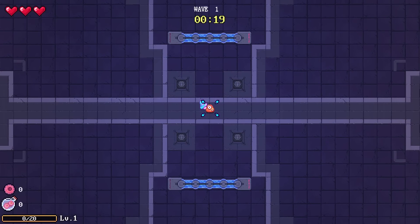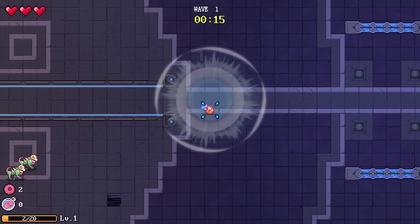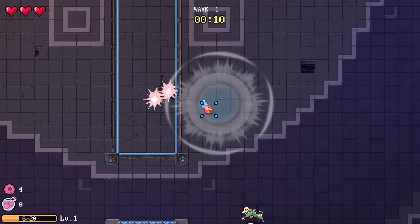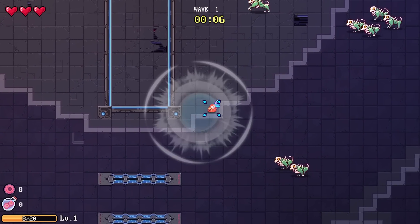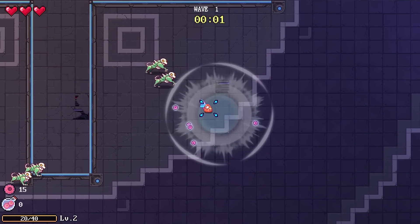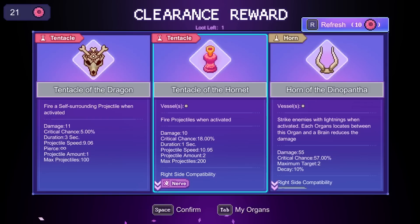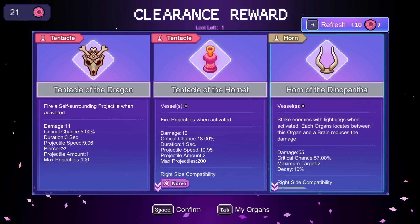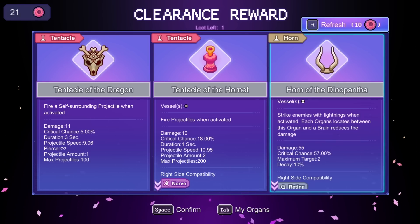We don't know what mind overload does exactly, but the first level of that downside triggers once we break 16 linked organs. We've attempted to record this a couple times and it hasn't gone great — we've never exceeded 16, so we have no idea what it does. 16 is essentially two full brains. And the Horn of the Dino Panther — that horn is new, wants to be early in a tree.